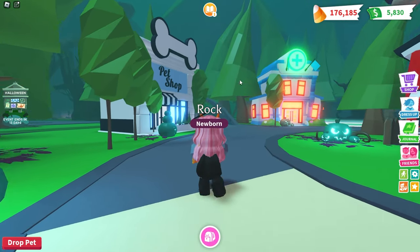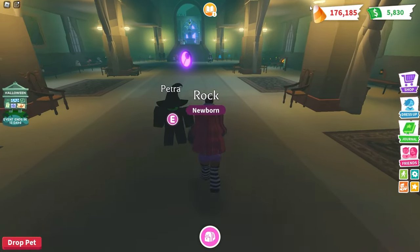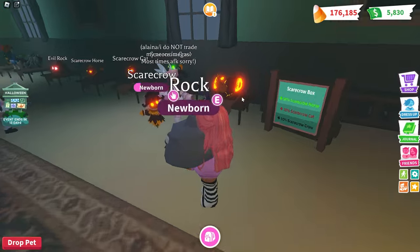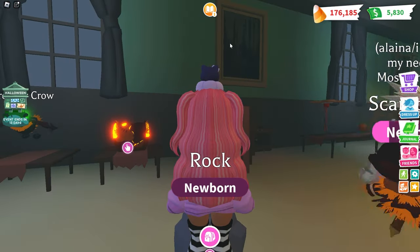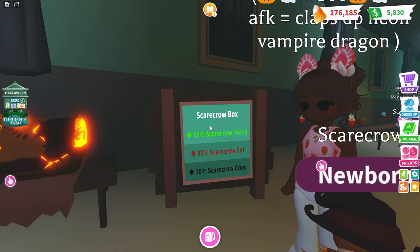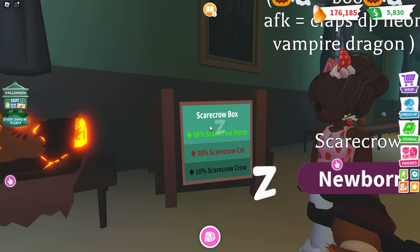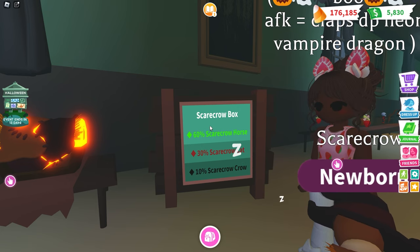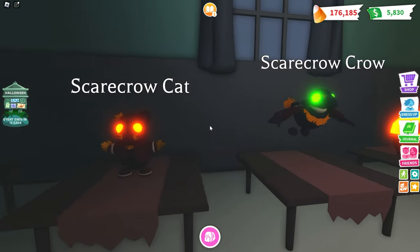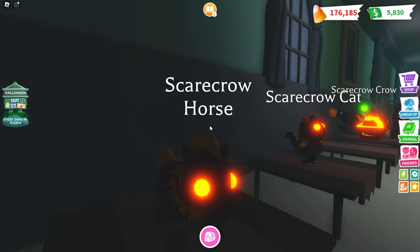I wanted to go ahead and check out what is new in this Adopt Me update. So we are in the asylum and I see the box right here. I can barely see with this rock pet in the way, but everybody's in the way. So I see a scarecrow box right here. 60% scarecrow horse, 30% scarecrow cat, which I am hoping for because I love cats, and then a 10% scarecrow crow. This is what they look like right here. We have the crow, we have the cat - oh, how cute is that? We also have the horse right here, scarecrow horse.